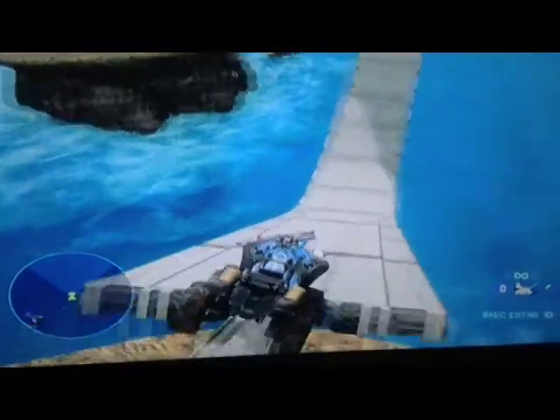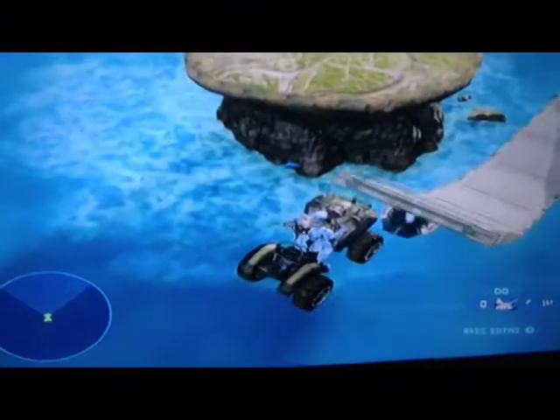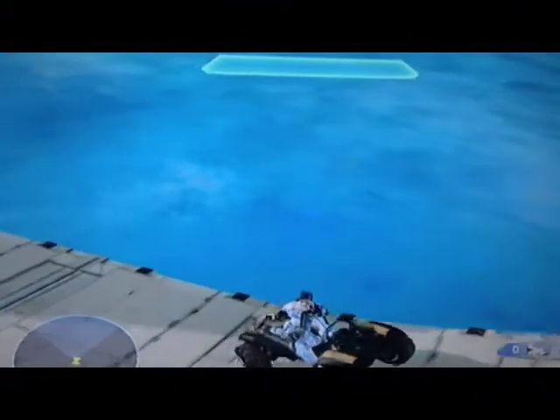Now for this one, step one is you go down this ramp and through that rail, and if you jump and get to the other side, like this — that's step one.